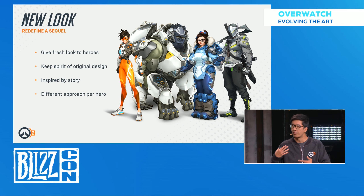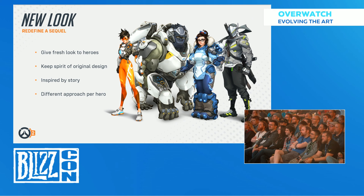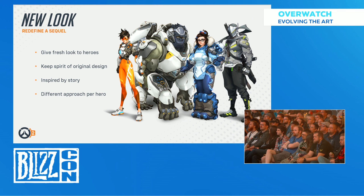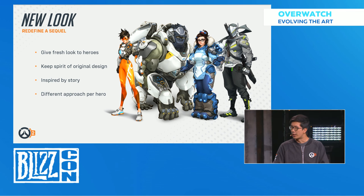We took a different approach for every hero, explaining a little bit about where they are in the story of Overwatch. You see Winston up there — he orchestrated the recall and got everybody back together, but he's got a couple of upgrades. He's one of our most iconic characters, so we didn't want to change him too much. But if you look closely, his armor's a little sleeker, his backpack's a little more techy, and he's got a console to coordinate the attacks.